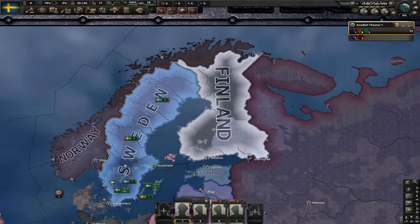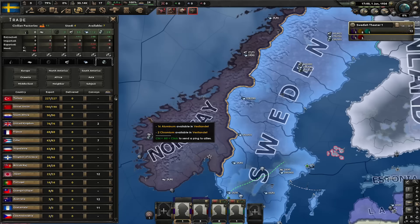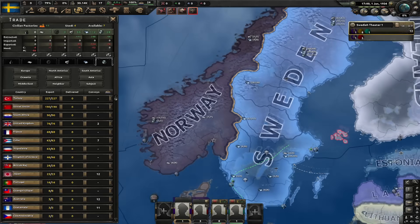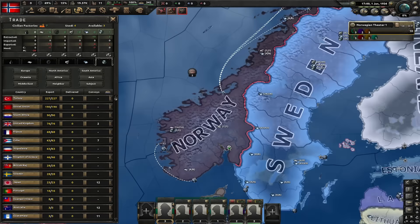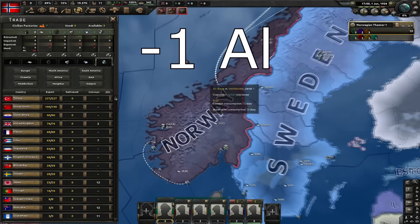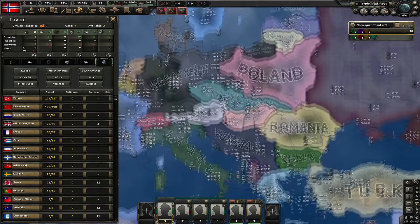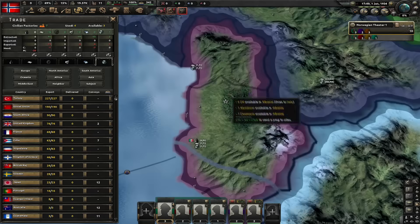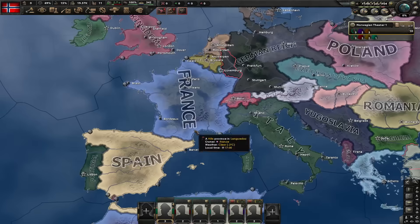Now let's talk about nerfs. Norway had a small nerf — it wasn't really a nerf in base values, but the actual values changed. All things considered, Sweden lost 1 aluminum in the south, and in the north they lost 1 steel and 2 tungsten. Another place with a similar situation was Albania, which lost 1 aluminum and 2 chromium because that state was split into two.